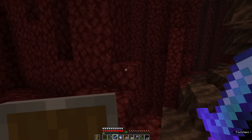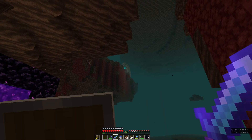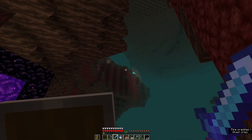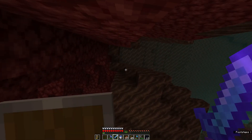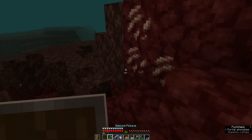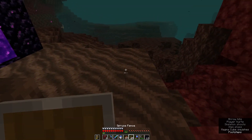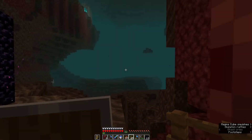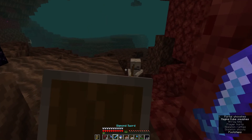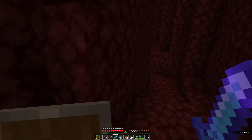I'm right at the edge of the soul sand valley, which is pretty exposed. But that looks like my base nether portal — 300 blocks in the overworld is just a few blocks in the nether, so I should be able to build a direct link. Let's get this quartz first because it gives good XP. What the hell — I just got shot by something. Oh, there's a skeleton in the nether. This place never fails to make me nervous.